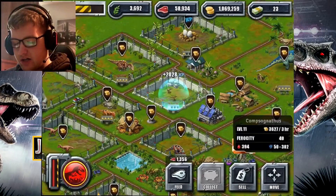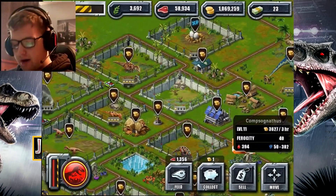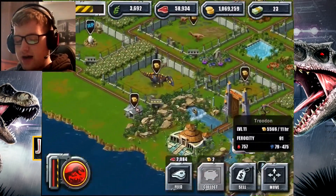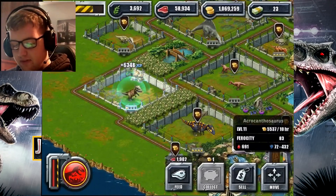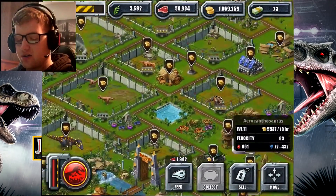I've got an egg hatch! Coelacanthus has been born — it's already a level star. So I have a lot of dinosaurs to hatch. Of course the Acrocanthosaurus has also been hatched.